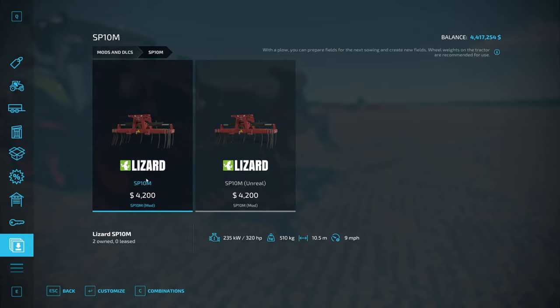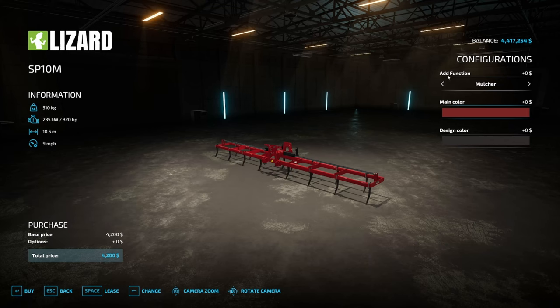With this setup, you really only need the one that goes nine miles an hour. The other one goes 24, but you're honestly never going to use it. The most important part is adding the mulcher function here under configurations.